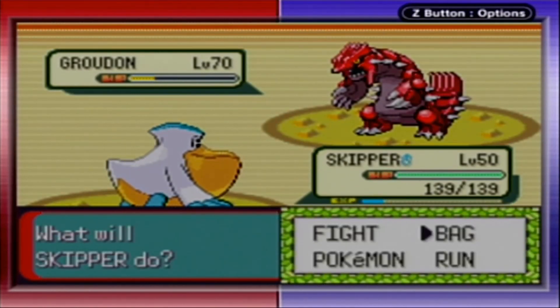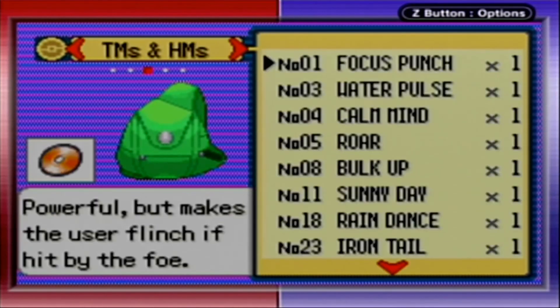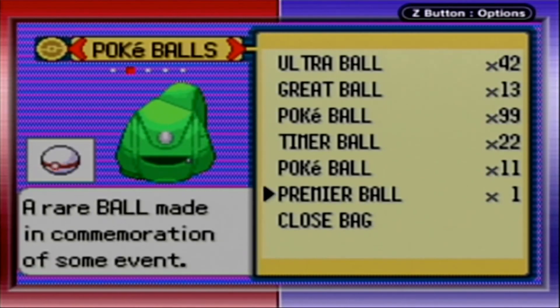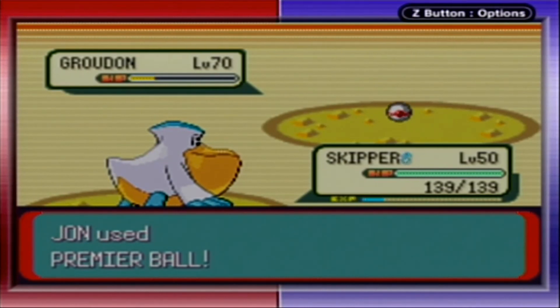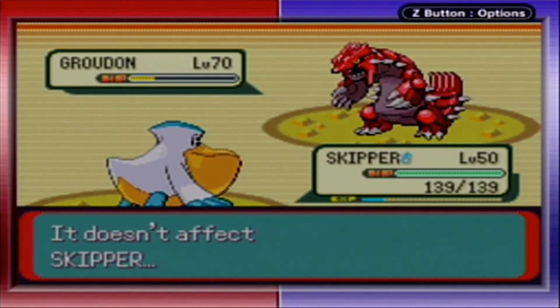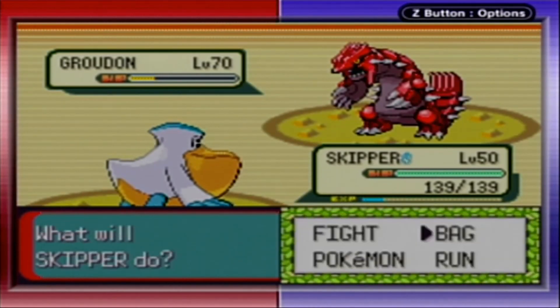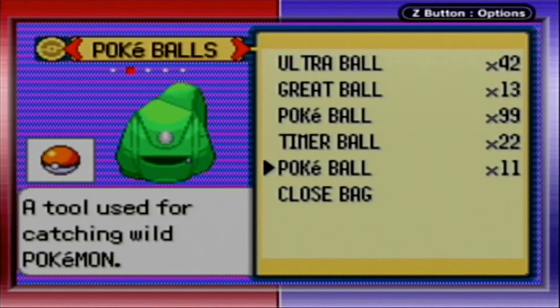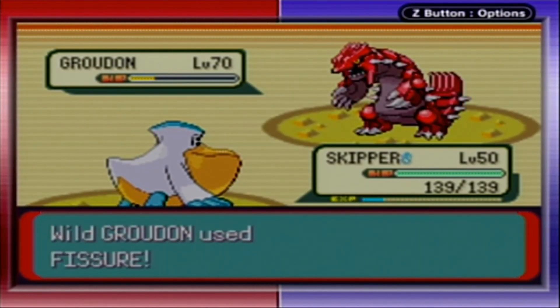Groudon does not have Slash. He should also have Rest. It's still a Premier Ball — why not, I got it for free. Got the Fissure — doesn't affect Skipper. Don't know what your plan there was. Pokeball, I guess. No.